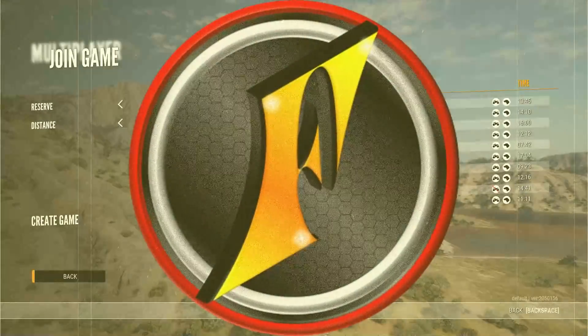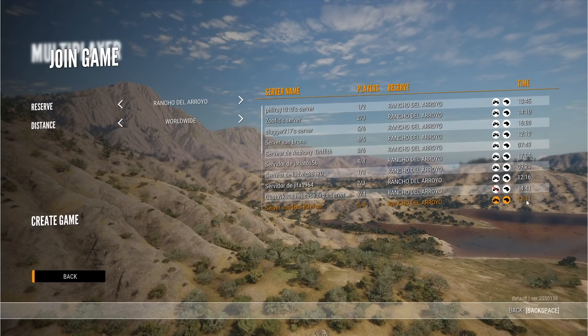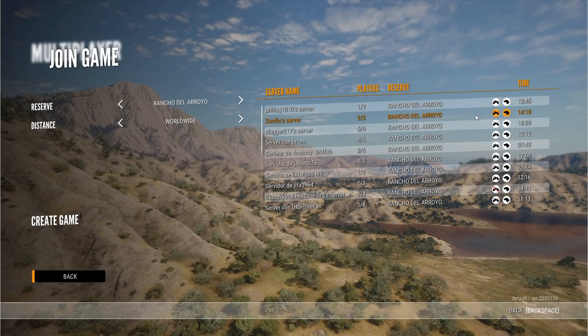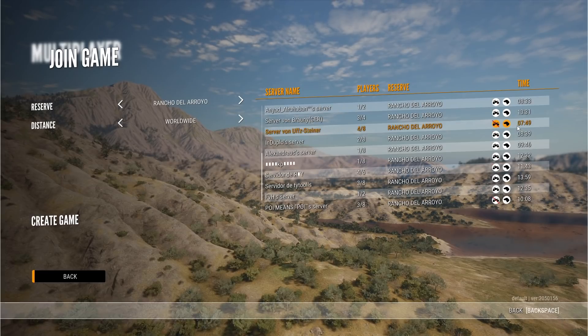There is a pretty major change to the multiplayer game selection screen that we've talked about a little bit before. They've added the ability to see the in-game time for any server before you actually join it, and that potentially is going to be super useful and allows you to focus on certain things.